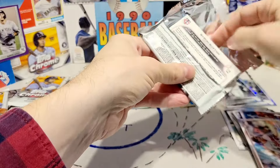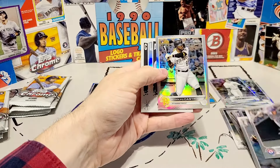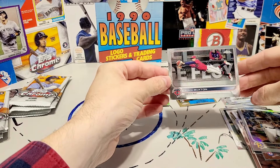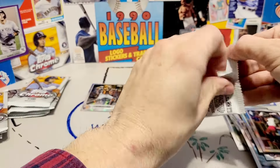And these are all nice to have, like these Prism Refractors in the black and whites, but it's not what we're hunting for. We got Corey Seeger, Rodolfo Castro, Raffi Devers in the new classics, and Byron Buxton — not a super great cut, a little heavy top to bottom.